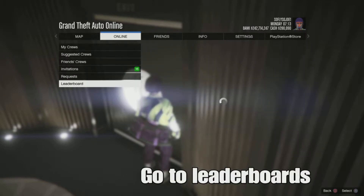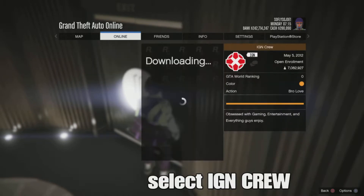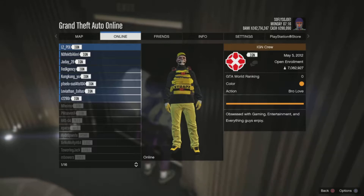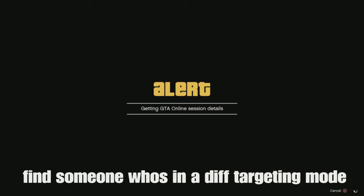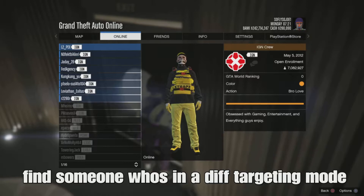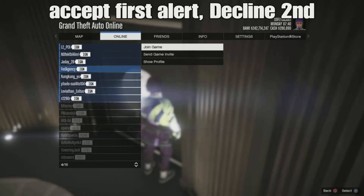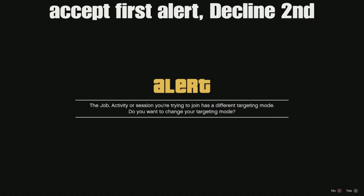What you guys want to do from here is go to leaderboards, go to IGN crew, and once you guys got IGN crew you guys want to look for a person in any crew who is in a different targeted mode than you. Once you guys find somebody who is in a different targeted mode than you, you guys want to hit X and join them and accept the first alert and decline the second alert.